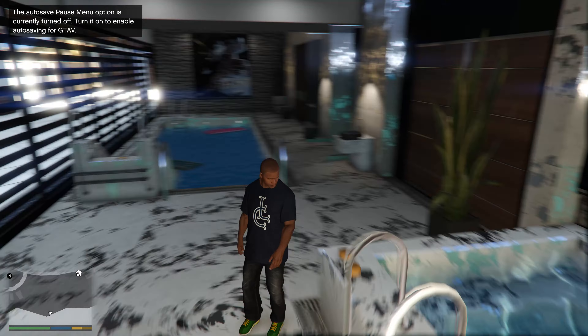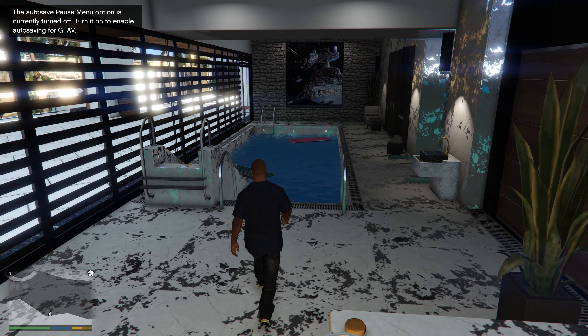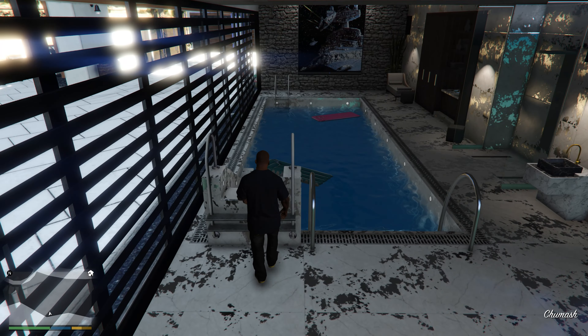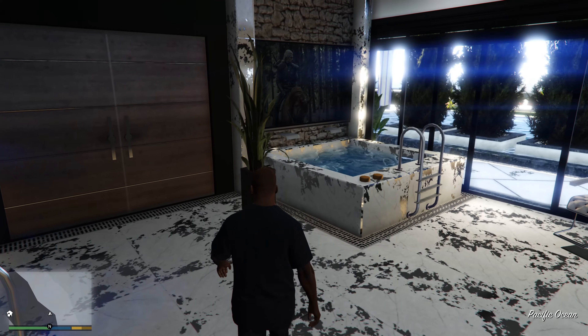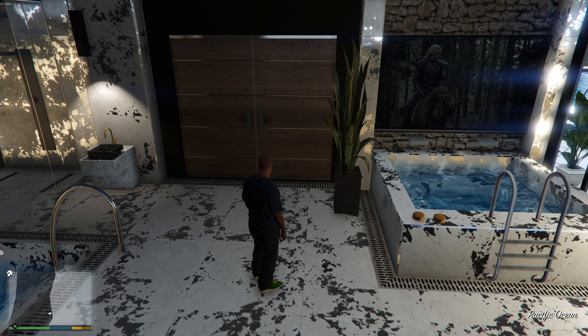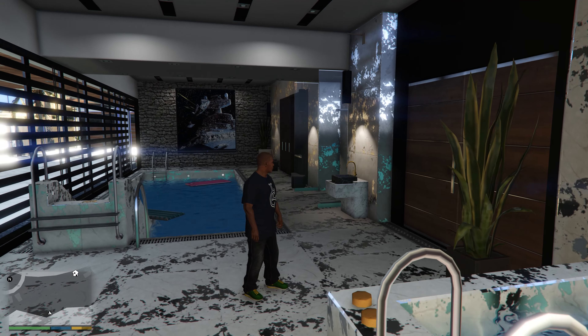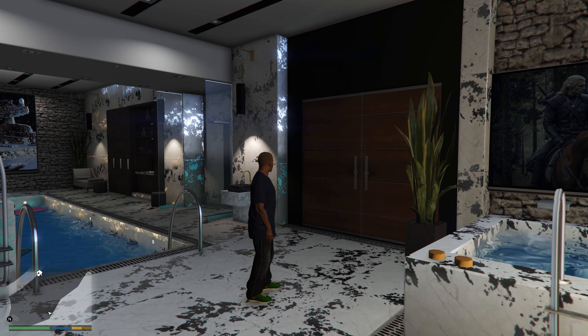I'm not 100% sure but I feel like the stones on the ground have changed as well. Kind of like the look of it, not gonna lie. As we make our way to the front of the house, right when we turn left we actually got a whole walkway going straight to the backyard. I believe in the older version of the Malibu Mansion we didn't have this, and we of course have some more luminous lighting right there.